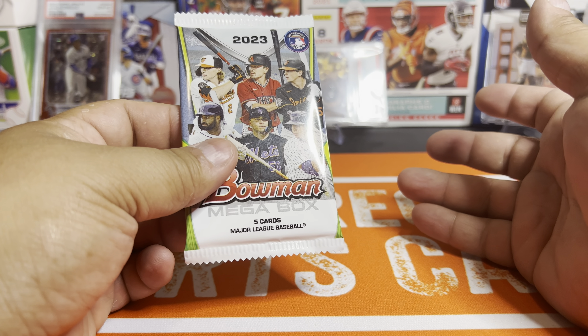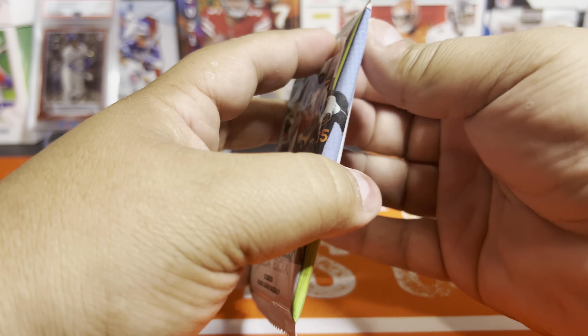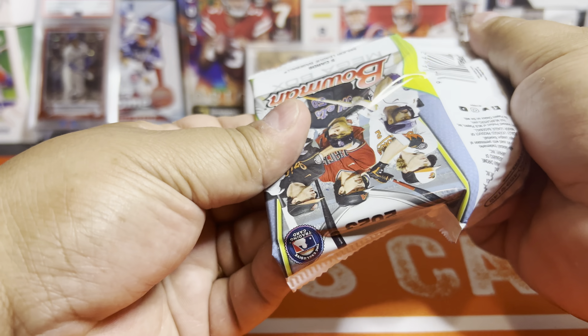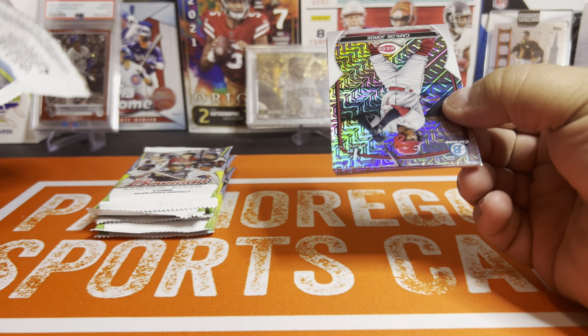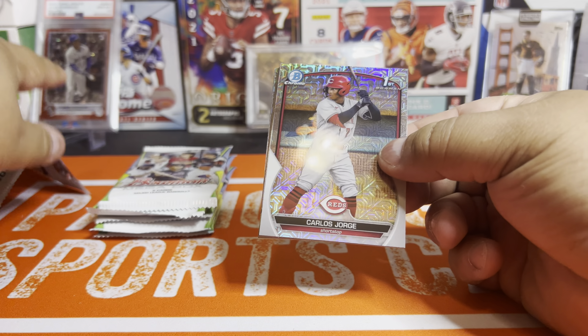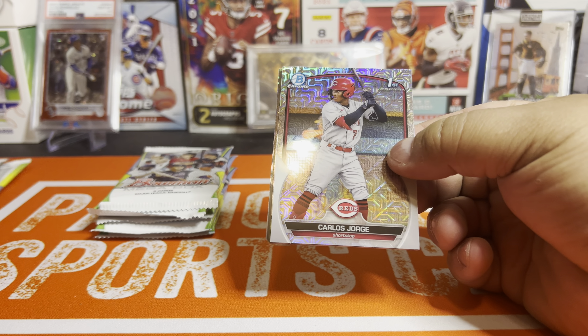Inside the Mojo Packs it's a reduced checklist as well — 37 prospects have an autograph and 13 rookies have an autograph, so it's a 50-autograph checklist. There are image variations for both the base prospect card and the autos. All of this is available on Cardboard Connection — just go read the details there.